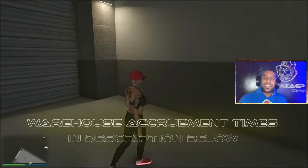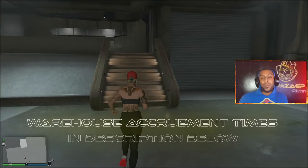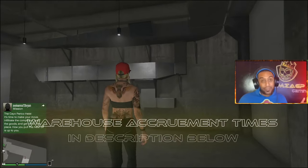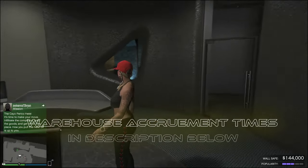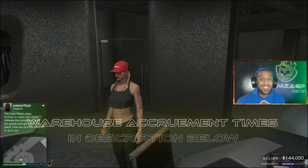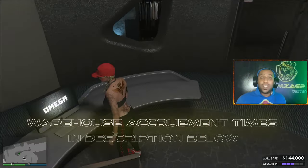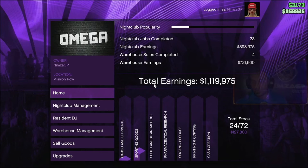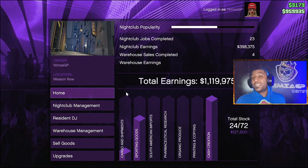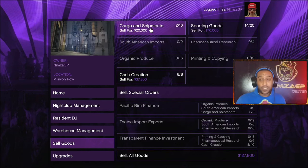Two hours later — alright guys, we're back at the nightclub warehouse and we're gonna run over to the PC to double check. The proof is gonna be the time: 18:59, basically about three hours later. Let's see if my staff has accrued any crates. It actually looks like there is a bit of a difference, and if we go down to sell goods we can definitely check. Cargo and shipments has increased by one, and so has sporting goods.